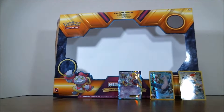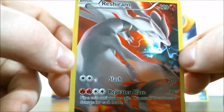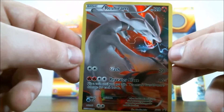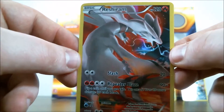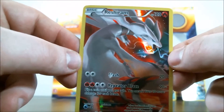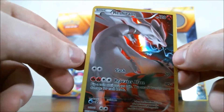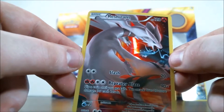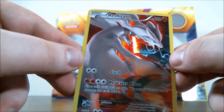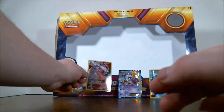We have what is, in my opinion, the most gorgeous card in the whole set: Reshiram. Just look at that red background making the white Pokémon stand right out — it's gorgeous. He has Slash for two Colorless Energy for 20 damage. And he has Repeater Blaze for two Fire and two Colorless: 90 plus, where you flip a coin until you get tails, and this attack does 20 more damage for each heads. So it could do some major damage if we get some luck there.